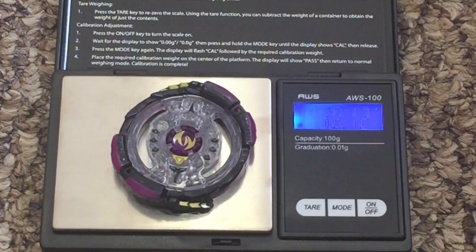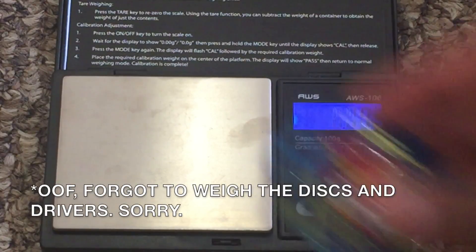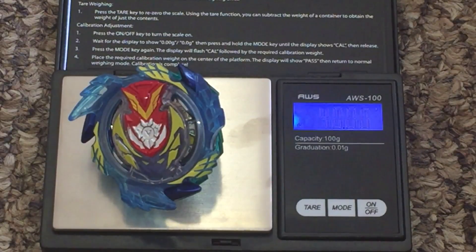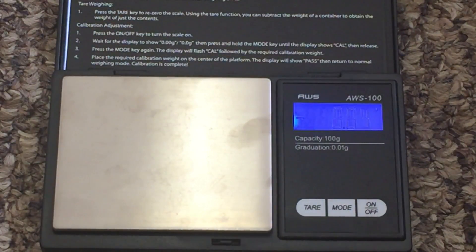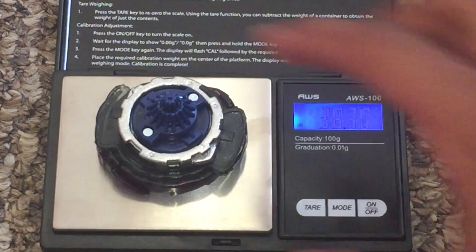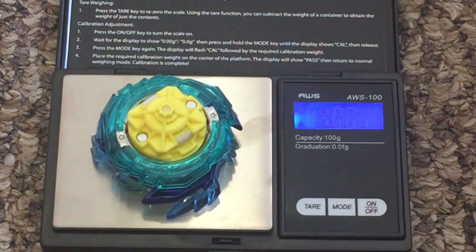Noctimus N3 is 12.12 grams. And for the full combos — Strike Valtryek V3 6 Vortex Reboot is 40 grams. And Noctimus N3 2 Jaggy is 38.30 grams. Let me actually weigh Strike Valtryek V3 down — so it's actually 40.01. Give or take, but alright.